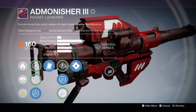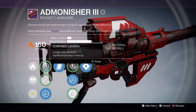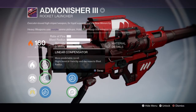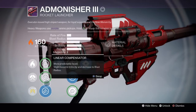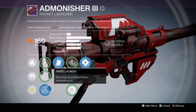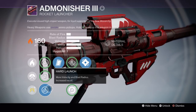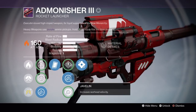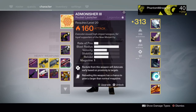Hard launch is pretty good — it's not as good as soft launch, but there you go. This is the Admonisher 3 New Monarchy rocket launcher with the best rolls. It doesn't have soft launch so it isn't technically god rolls, but it's literally just one launch perk away from god rolls. I'd still consider this god rolls because hard launch is practically the same as soft launch, just a little bit less velocity. Clown cartridge, javelin, and grenades and horseshoes. Next week at reset I'll ascend this.